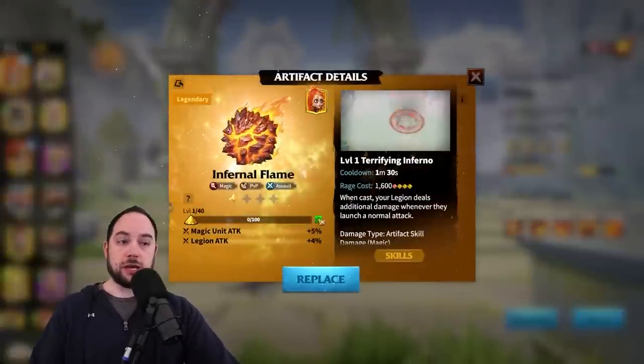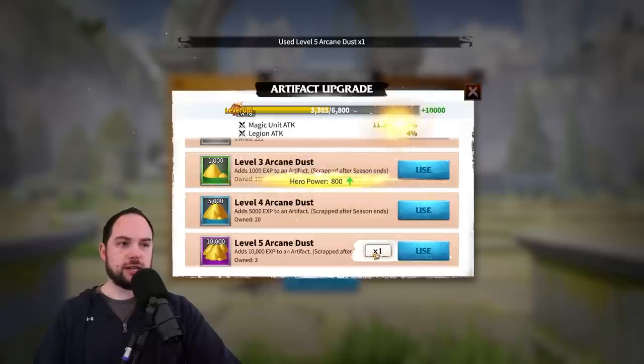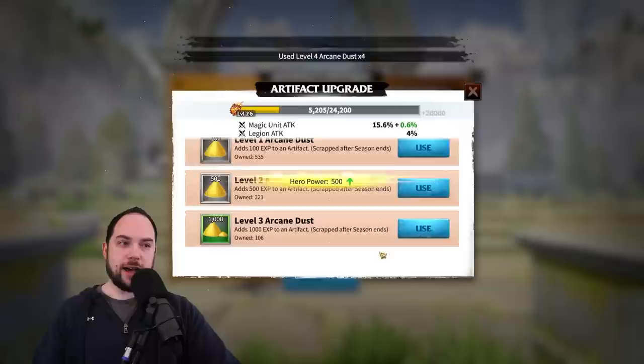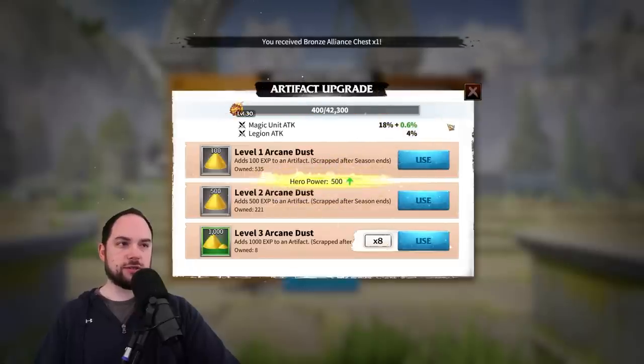The Infernal Flame — I can level it up and use a lot of dust here. Let's see how far this gets me. We get to level 11, level 14, 16 — it slows down really quickly. I'm at level 21, then 23, 24, 25. I might be able to get to level 30, but that is where I'm going to run out of dust.